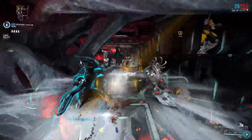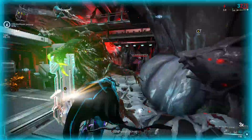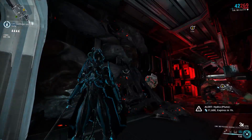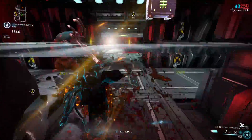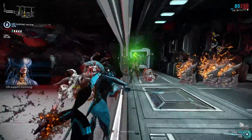Prisma Skana requires a little bit of investment. First you need to get the weapon — either from Baro Ki'Teer or from other players. Then you have to get Bright Purity, which you can get by reaching the rank of Pure with New Loka and spending 25,000 standing with them, or trade for it with other players. I price checked it on Warframe Market and the price is around 10 platinum.